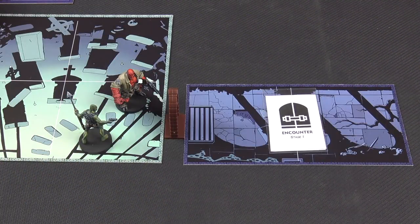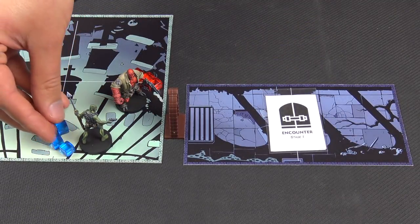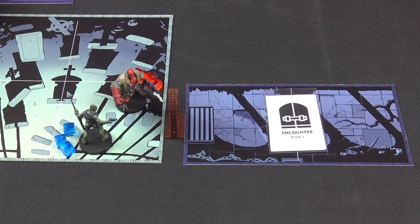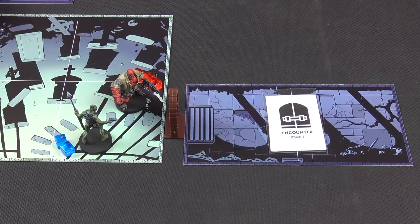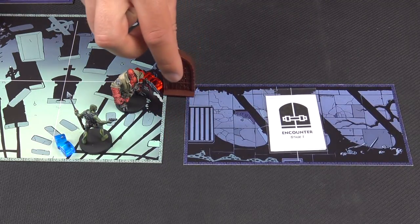We're on to the second turn. We managed to get rid of that frog monster so nothing dodgy happened with the Doom. We are back up to the refresh phase - we get all of our counters back. Abe has got an ability where he can donate one of his because he's a tactician, but I'm going to keep hold of it for now. Because there's no doors open and no enemies in sight we skip the enemy phase and go straight onto the agents. I'm going to lead the way this time - I'm going to do an opening of the door.